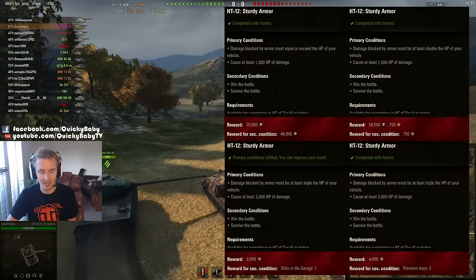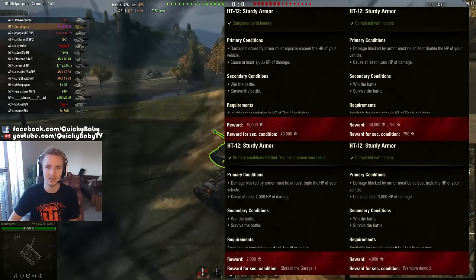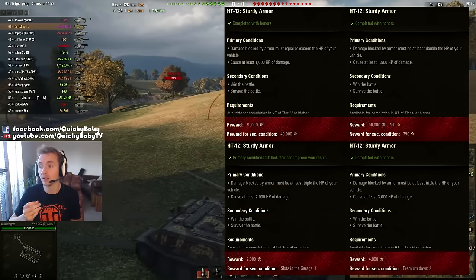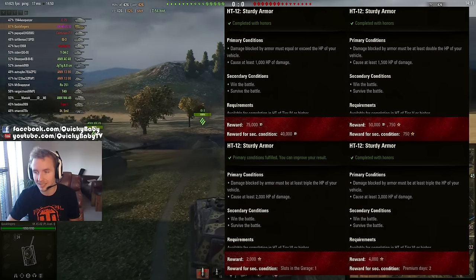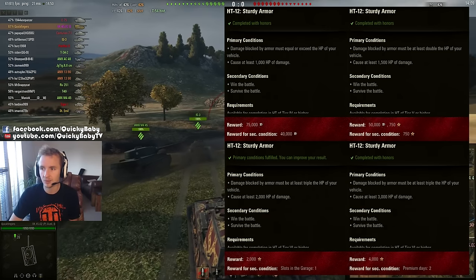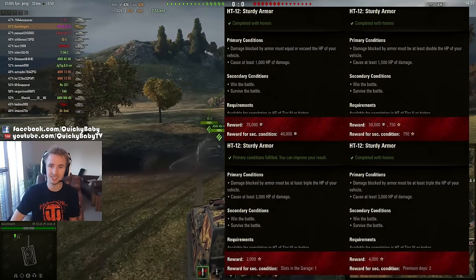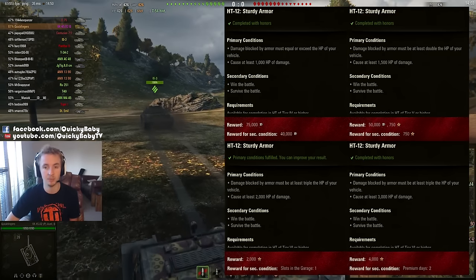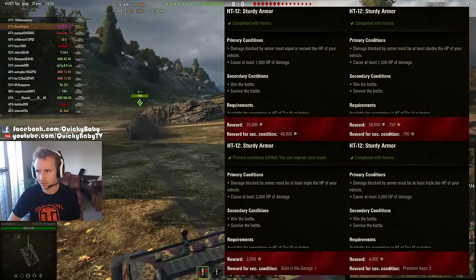Let's take a look at what the conditions are for completing Heavy Tank 12 for the first set. You need to block an equal amount or exceed the health points of your vehicle and do at least a thousand points of damage. That's not too challenging — I think you could do that by just playing Heavy Tanks randomly when you have a reasonably okay game.